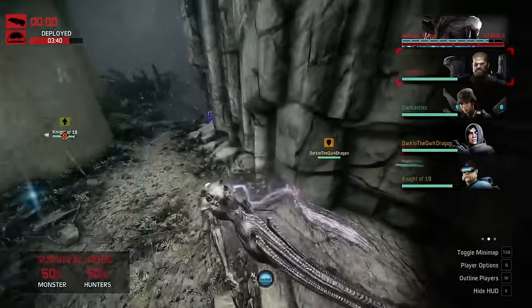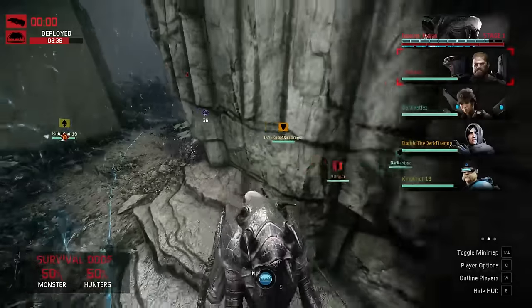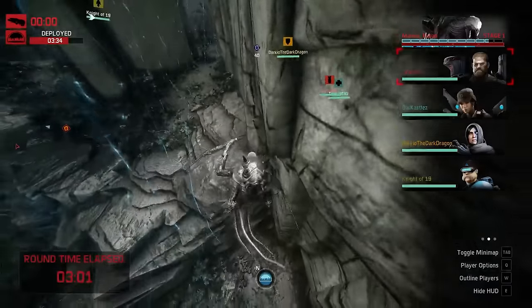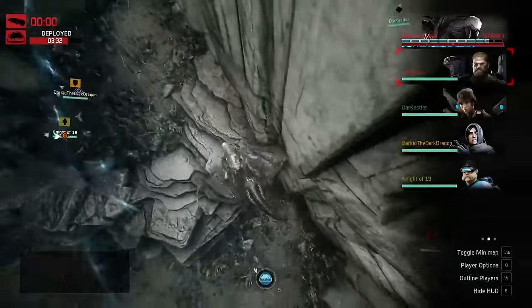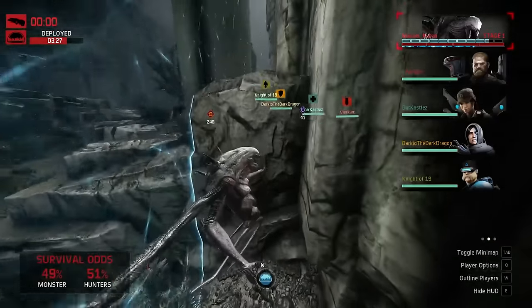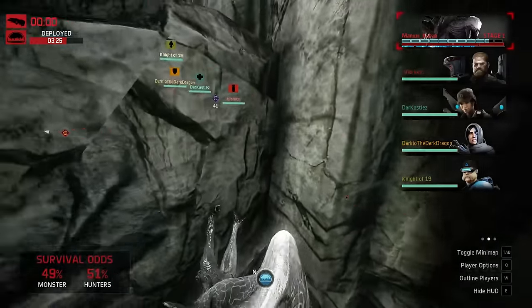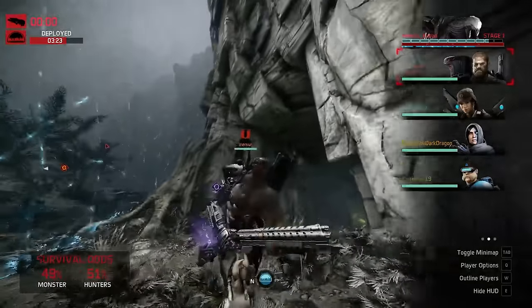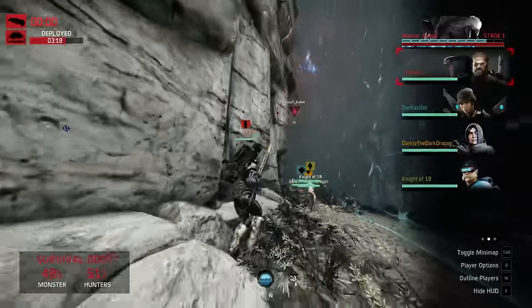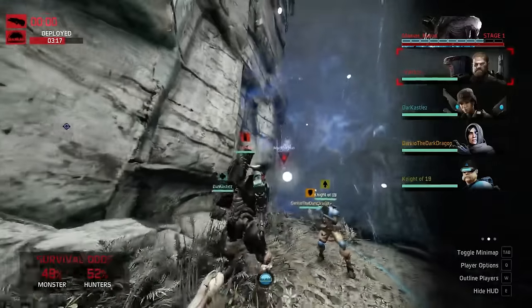Yeah, at this point just wait out the timer — there's nothing he can do, it's not worth fighting him back here. He abducts you in this hole and you are just gone, there's nothing they can do. Make the hunter come to you. There goes his abduct — let's go ahead and see Torvald, the half-naked leg man. Wow, they're all coming out there.